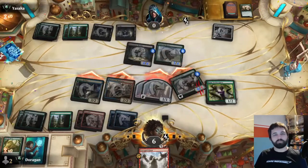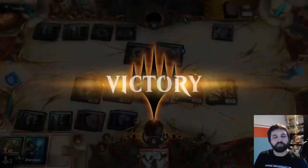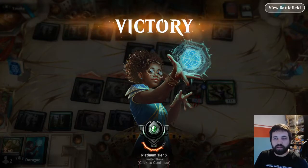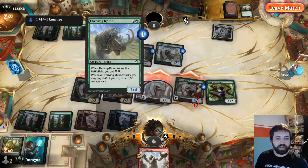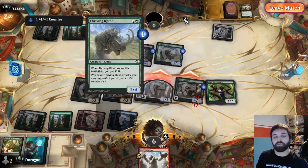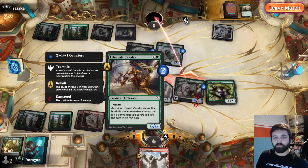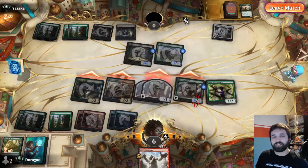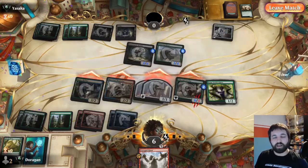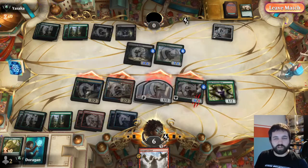I am happy with that. I think what happened there is they thought they could activate it twice because it says 'when it attacks, you may pay two energy, if you do put a counter on it.' They had four energy and thought they could pay for it twice and make it a four-five. When they realized they couldn't and this could profitably block, they decided to tap this down. But I think that was pretty good either way, because I would have made this a six-six to fight with. And then they wouldn't have had much to attack with, and I could still attack with my six-six and the 1-1s and be in a good place.